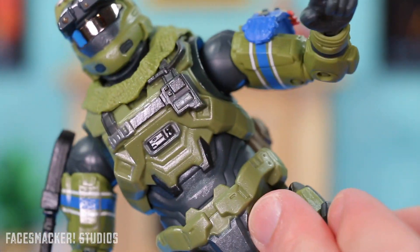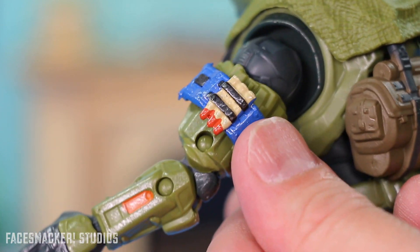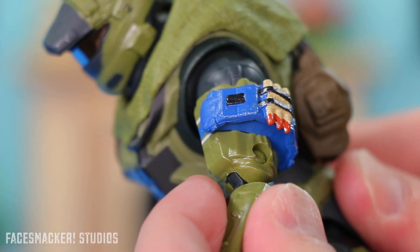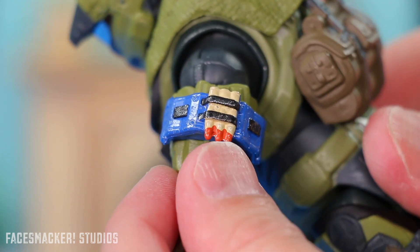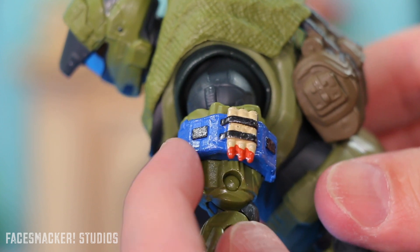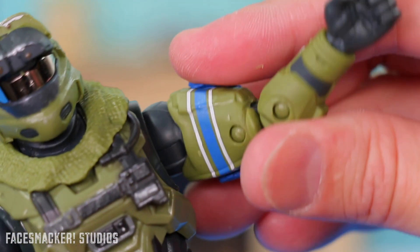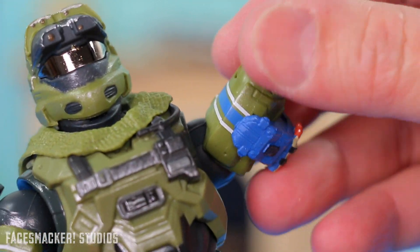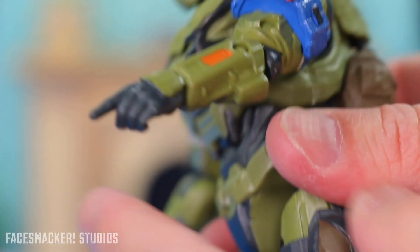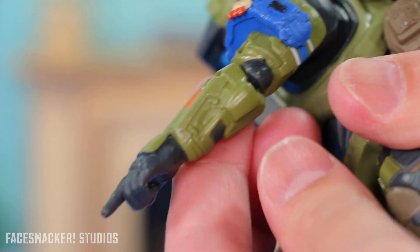Here's a closer look at his left arm with some nice details. It has a lot of paint apps — four different colors, multiple paint apps because each one is considered a different paint app. Definitely very well painted, same on the inside. Every time I look at this it just feels like a frog. There's his forearm right there with some nice orange going on. Lots of details and just very well sculpted overall.